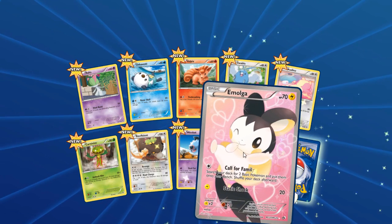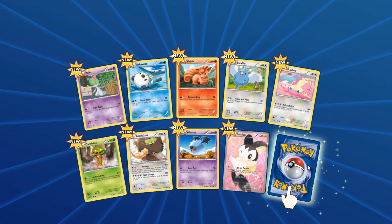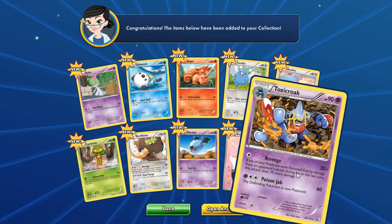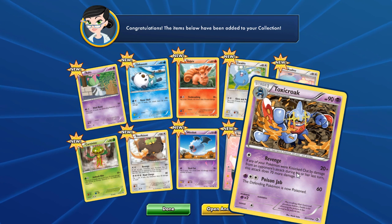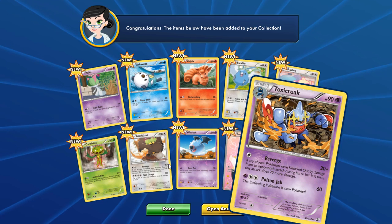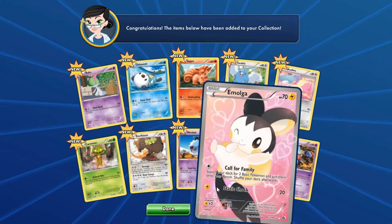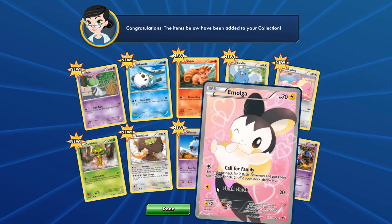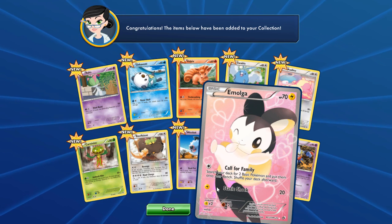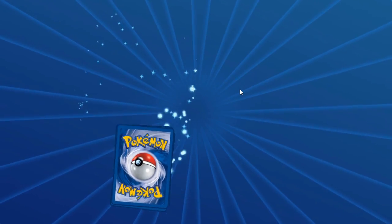Let's see what the other two are. We got a full art Amoonguss — that is beautiful — and Toxicroak. We did get that full art and I do not know if it's a secret rare; if it is, let me know in the comments below. Now on to pack number two, let's open another from Legendary Treasures.